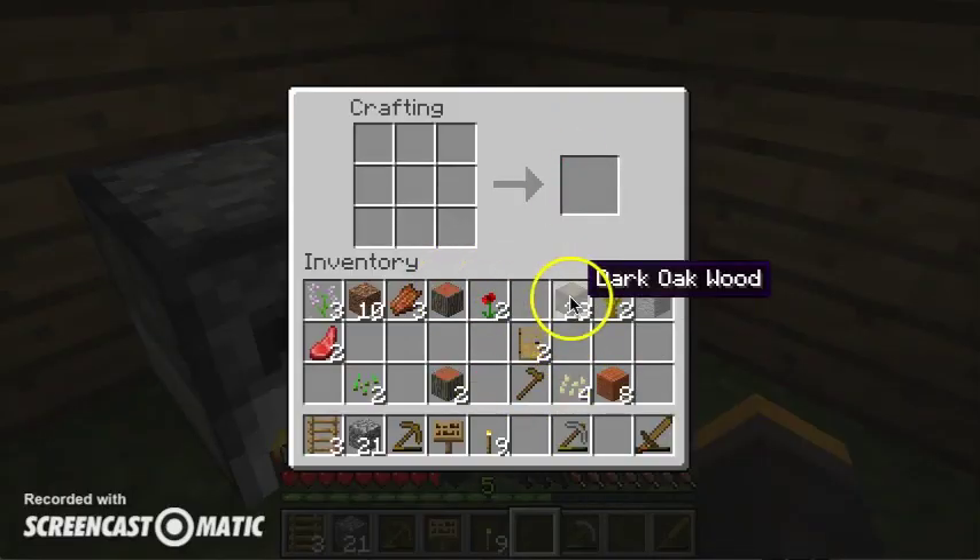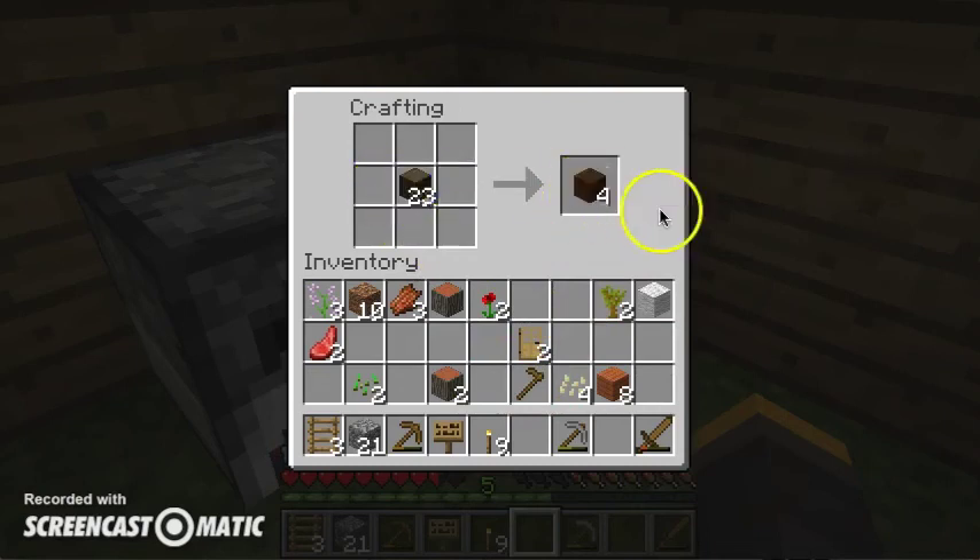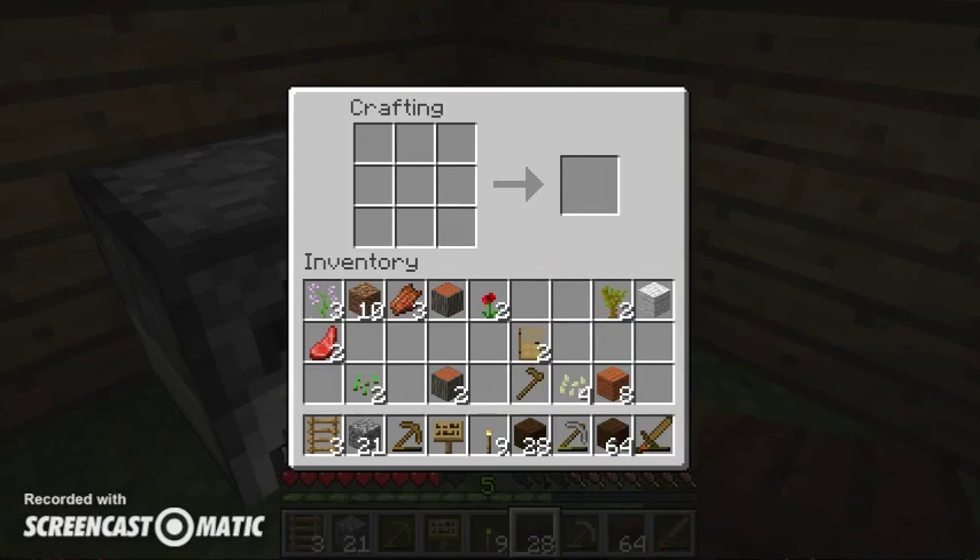We will definitely need a lot of food for the cave exploration because we never know how deep it is. As many other Minecrafters know, if you get stuck in a ravine you'll probably die of hunger or get blown up by a creeper because you're too hungry to regenerate health if you fall down.